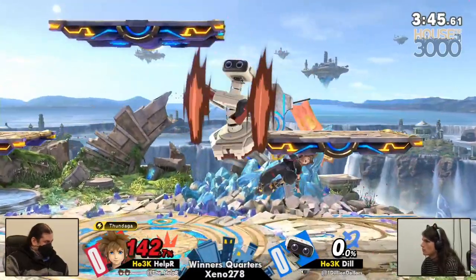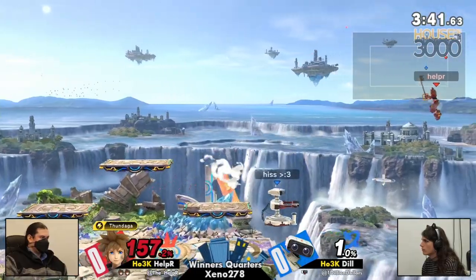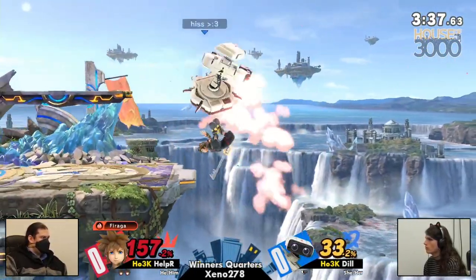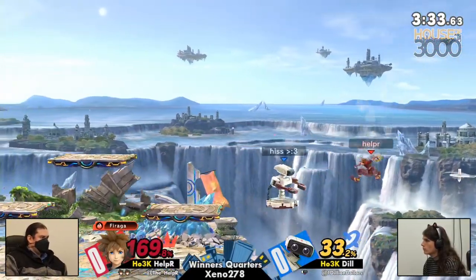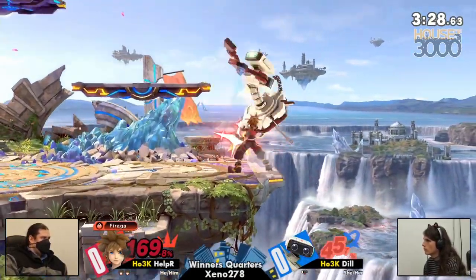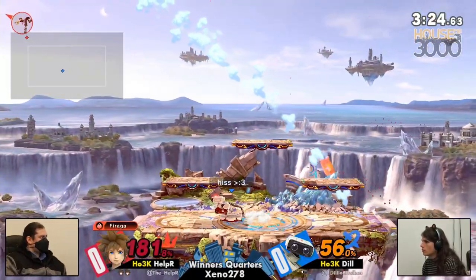Now it's death. Oh! Great mash from Helper. Wow. What is happening? Helper, he's cooking. That back throw was a kill, though. Sora is so light and floaty, but it actually makes some of these things harder for ROB, believe it or not. And such Helper's knowledge of Sora just coming out in full force here.